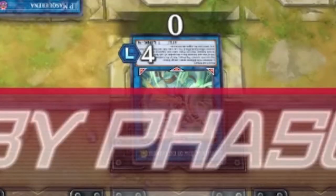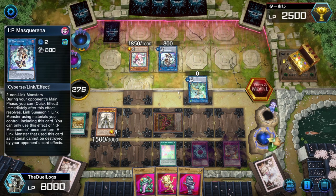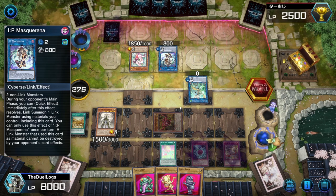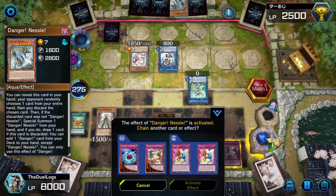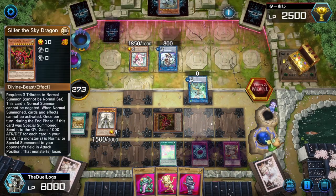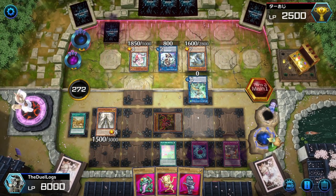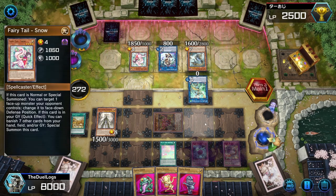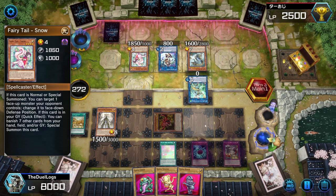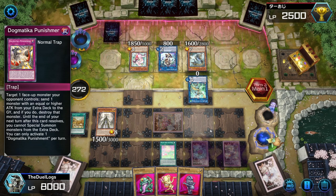Zero attack — shuffle. His negate's gone. Masquerena only has a quick effect during my turn, but they can still use it as material for something. I have Punishment face-down but I don't have Naturia to use so I can't destroy two cards. Danger Nessie — they have to destroy Slifer with a card effect or attack it with something that has more attack. I can banish Snow but I don't need to banish it now. Access Code incoming — I'd rather wait for Access Code because if he brings it out with Masquerena then I can't destroy it with Punishment.